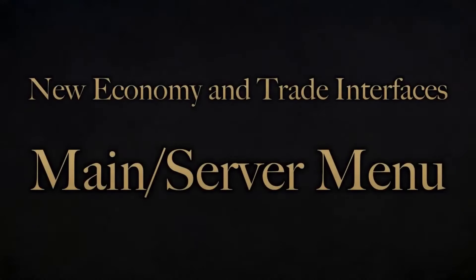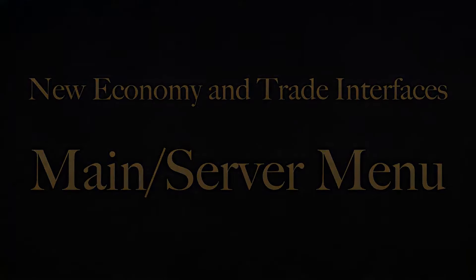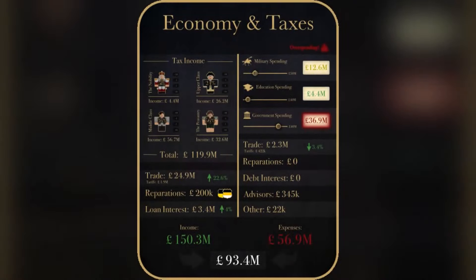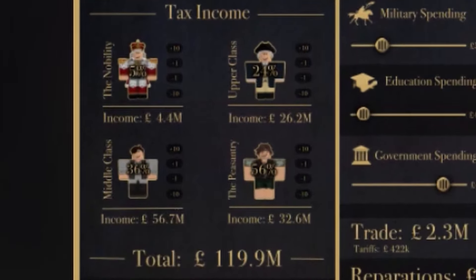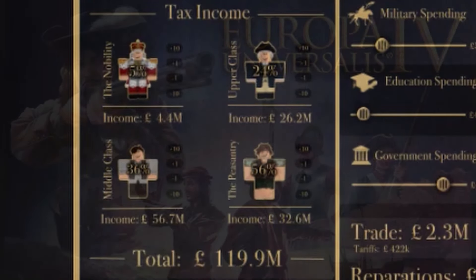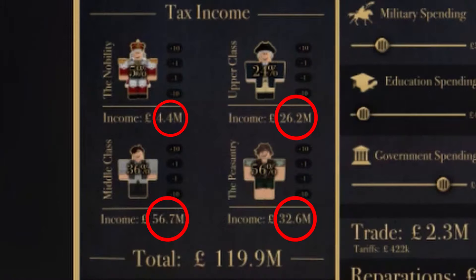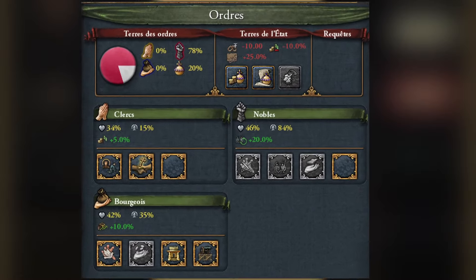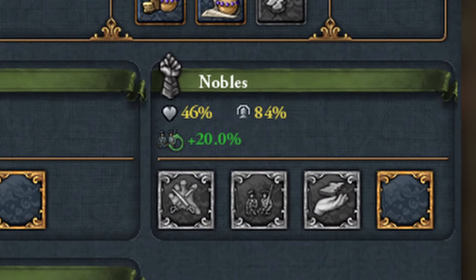It might look a bit complicated to people unfamiliar with Paradox Games, which is probably most of the Rise of Nations fanbase, except Hearts of Iron 4. But it gets really simple when you break it down. I'm guessing that the tax income is going to be similar to EU4, where you can provide or remove benefits or privileges to different social standing classes. So the discrepancy in the income is going to be affected by how much of the population is in each class, or how much money each group has — and privileges like decreasing taxes and vulnerability in exchange for more manpower, things like that.